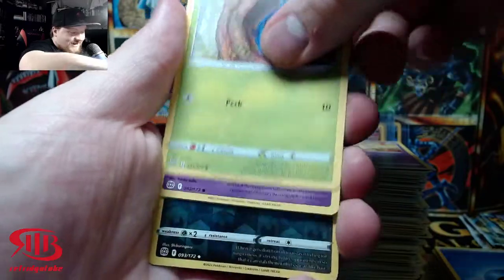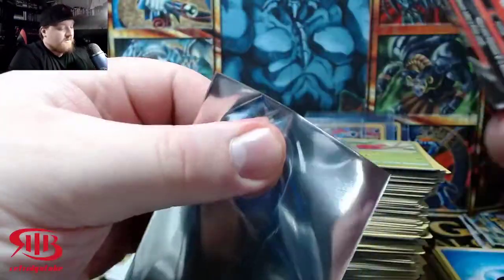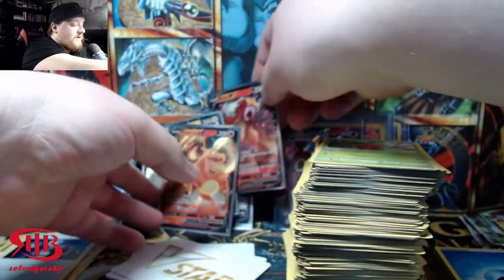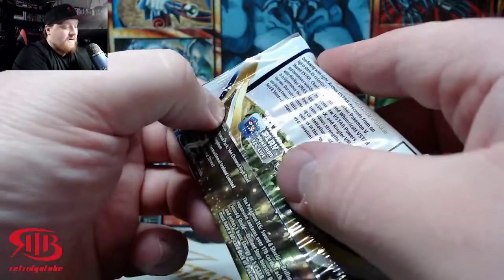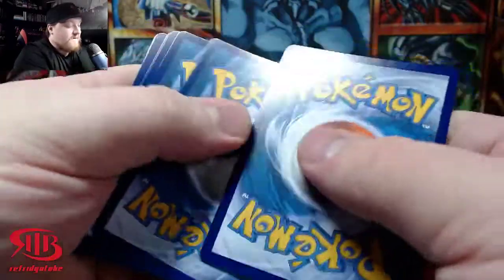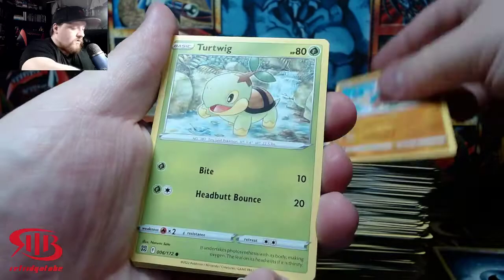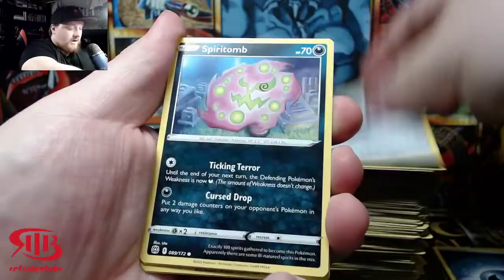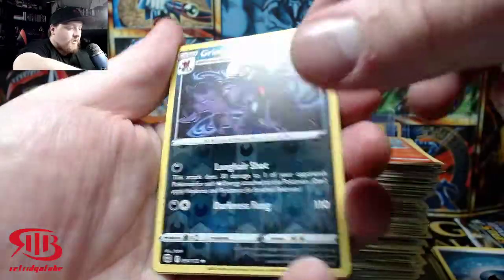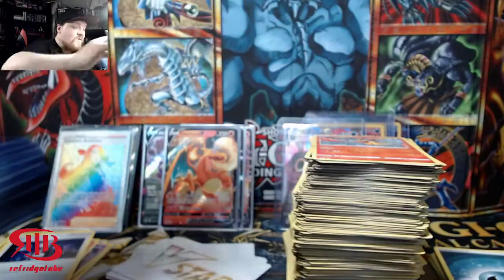We got a Morgrem and an Entei Ultra — that puts us at about 12. I actually lost count. We have two packs left. Let's get some hits, I have faith. Kindler, Otorobolo, Turtwig, Sneasel, Clink, Spiritomb, Magmar, Naganadel. Last pack — and it's a Charizard pack, unintentional. Let's get some last-pack magic and try to make it a 14 or 15 hit box.